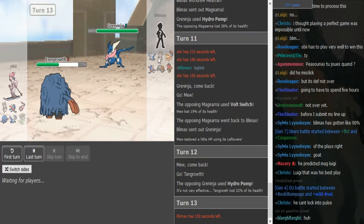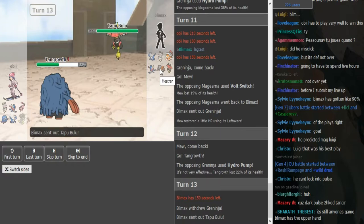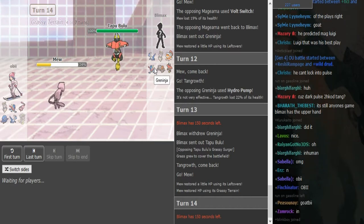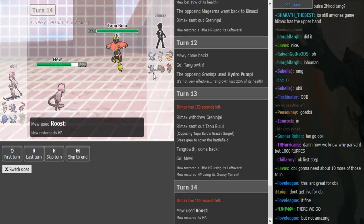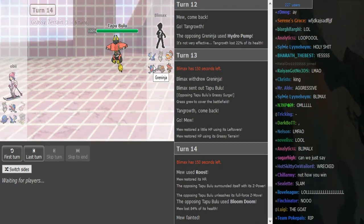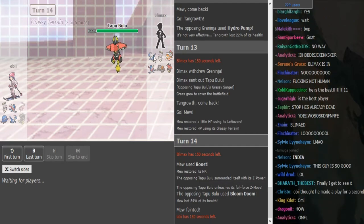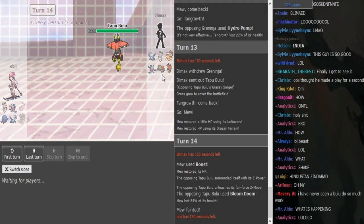He could technically still have Spikes because he's going to be a Scarf Defog Latios most likely — wait, never mind, we already know he's Scarf Heatran, so Latios is going to be Specs or something. Lati is kind of a little reliable defoger in quotes because Taunt isn't that common at the moment. He goes for the Z-Move when the Bulu's in and the Z-Move is going to blow it away. Scarf Heatran already revealed from how it outsped Zygarde and the damage it did.